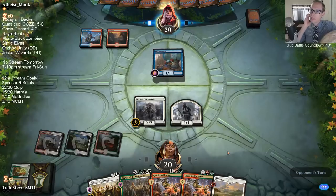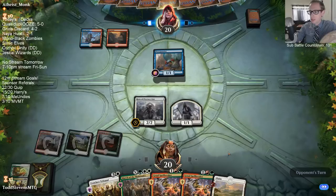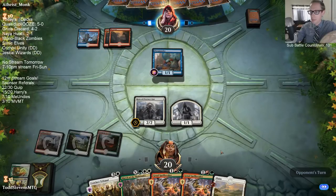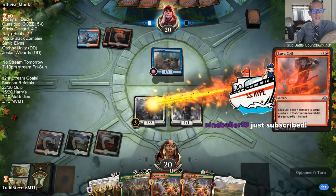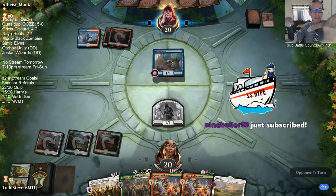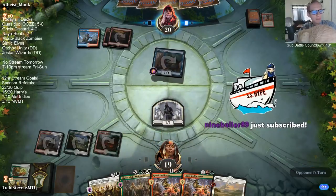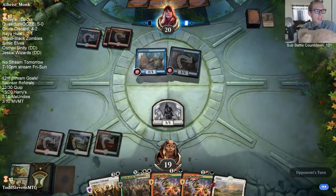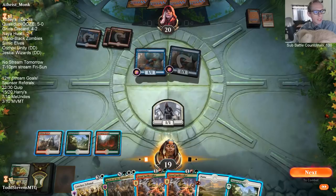Good — no Shock. That's good news for us. They have Coil for Hero of Precinct One and that's fewer Coils for Spellbreakers. Nine Baller with the Twitch Prime sub — thank you very much Nine Baller, and Hawkeye says thank you as well. Our sub battle countdown is now officially at 100 — keep this thing going down.